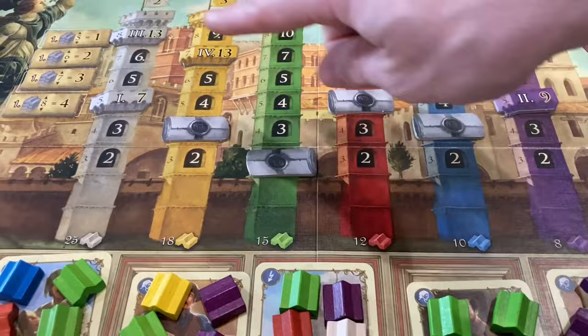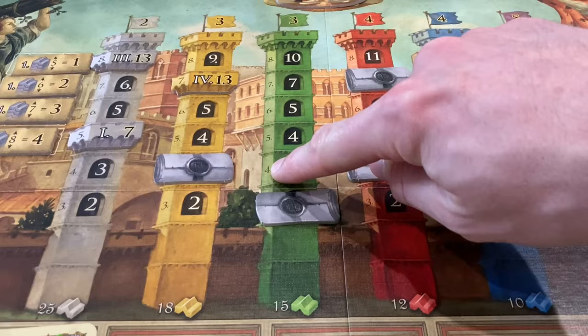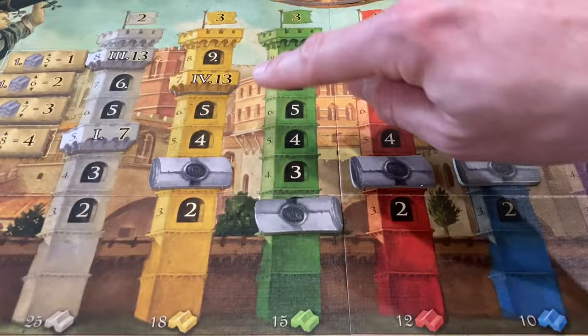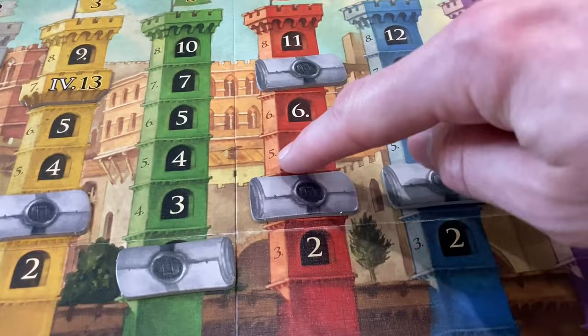Let me show you how the points work. If I build a tower with green bricks, I get points corresponding to the green tower out on the board. On each tower you'll see a small number on the left — that's the tower height — and a bigger number on the right with a black background, which is the victory points it's worth when you cash it in. For example, if I build a red tower that's five bricks high and cash it in, it's worth four victory points.